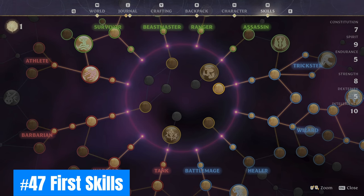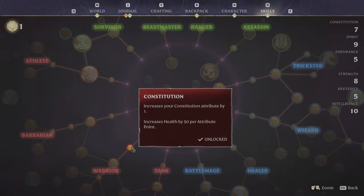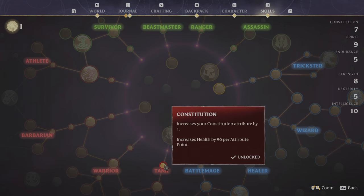Forty-seven: First Skills. I highly recommend investing your first two skill points into Constitution to increase your health pool. Each point awards 50 health, and selecting both early nodes will double your health and ensure greater survivability when first venturing out into the wilds of Embervale.